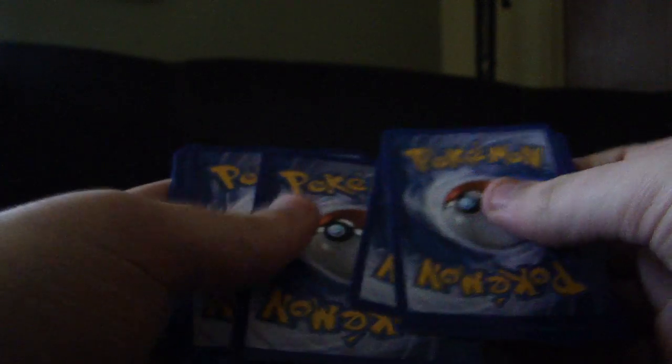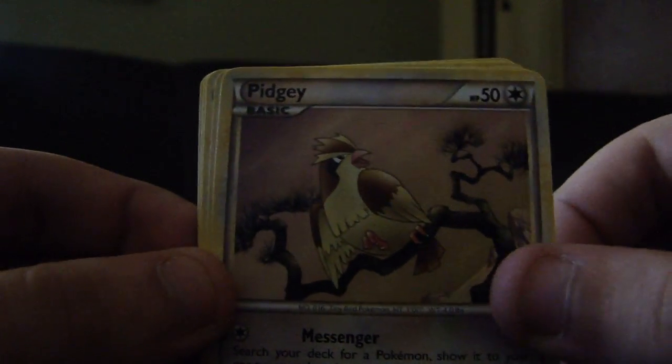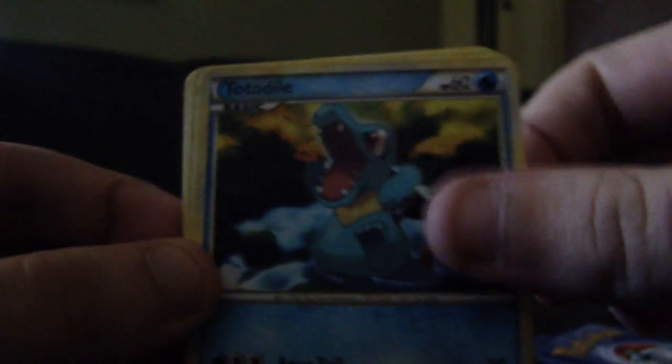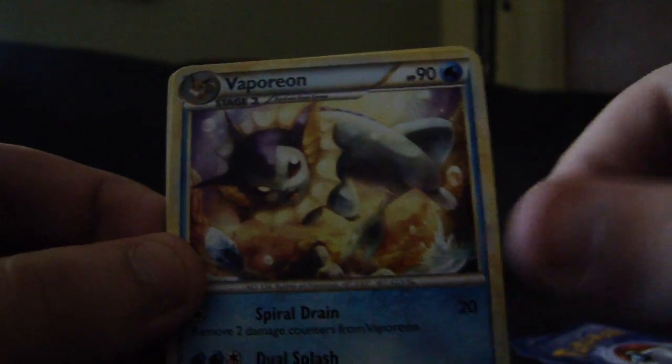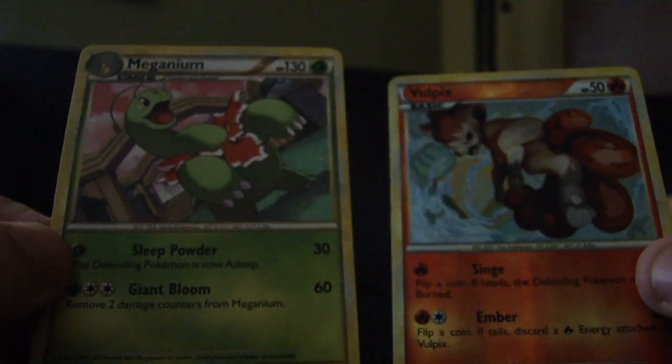So we have a Cyndaquil, Misdreavus, Slowpoke, Pidgey, Totodile, Croconaw, Vaporeon, and a Lost World Stadium. Oh Vulpix — I really like the Vulpix line. Ninetales is pretty cool. And a Meganium for the rare. Not bad.